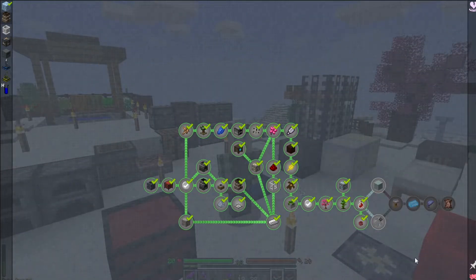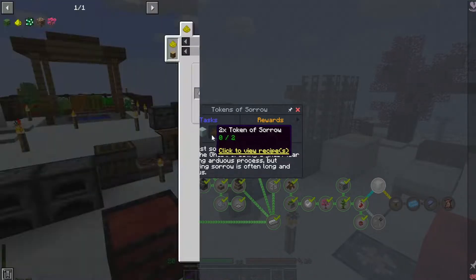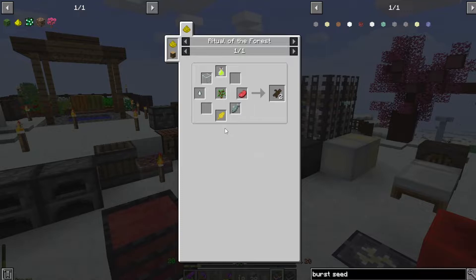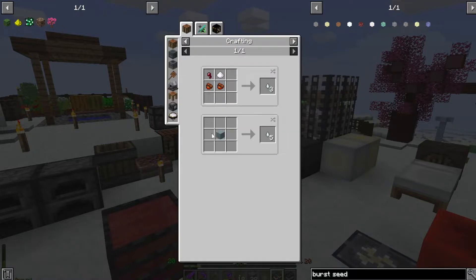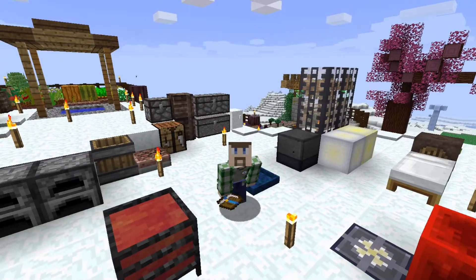Now we have a forking path, so let's start at the top and make the token of sorrow. This already sounds terrible since it involves gas somehow. To do this we need tokens of sorrow and a weeping block. The tokens of sorrow are a ritual of the forest — not that bad to make since the main things are fish and meat which we have, as well as the gas tier. The gas tier comes from the weeping block, and the weeping block is a coring recipe with sentient cores, a shard of born mite, and a red nether brick. That doesn't actually sound too terrible.